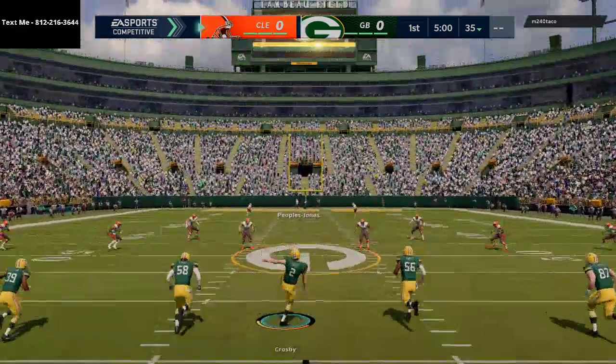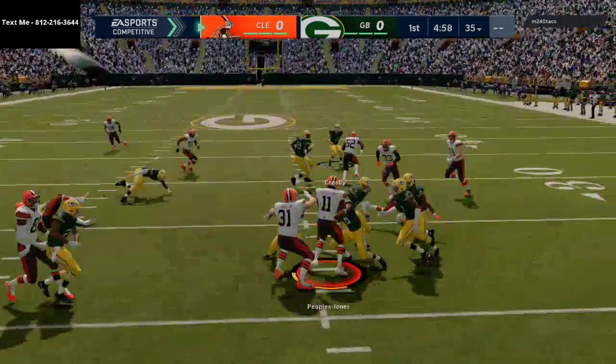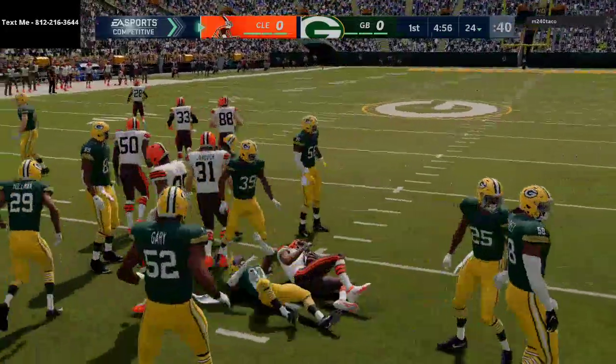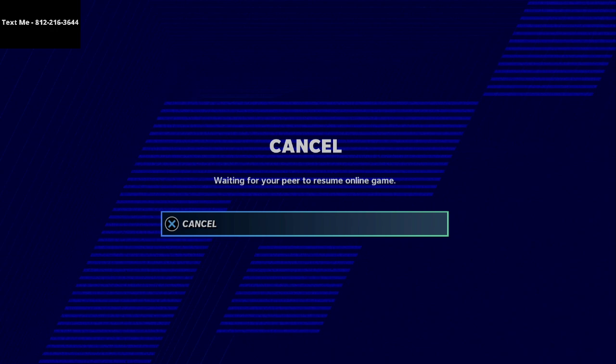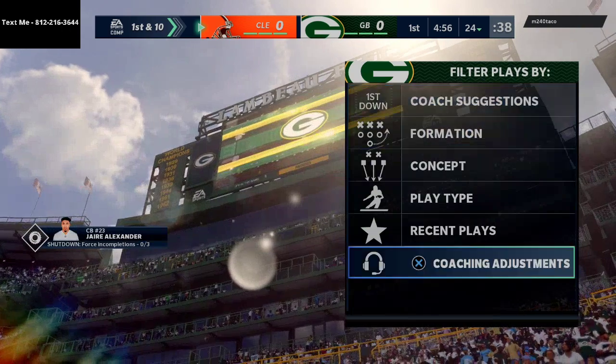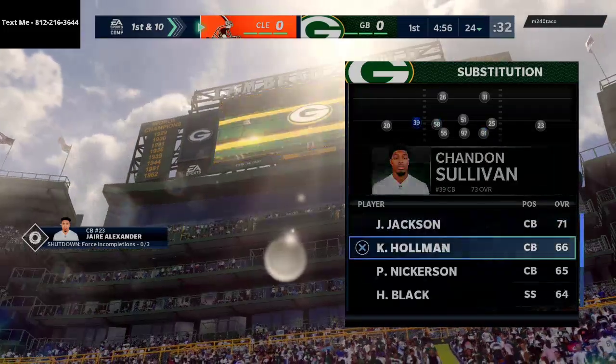Practically, you do that by creating a defense with coverages designed to not get burned over the top. For example, if you're running cover three, deep-half your outside thirds so you don't get burned over the top. If you're running man-to-man, keep your safeties deep rather than putting them in purple zones, because people have figured out ways to glitch man coverage at this point in the year.